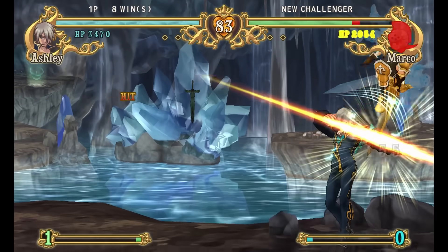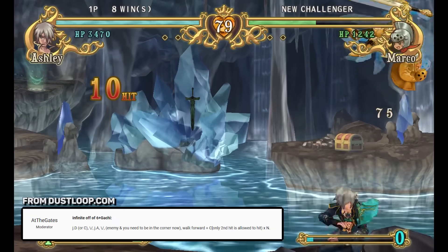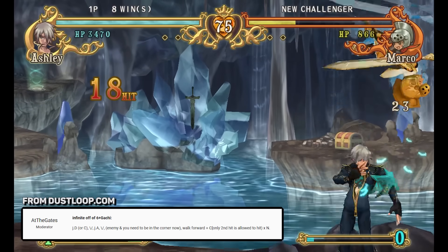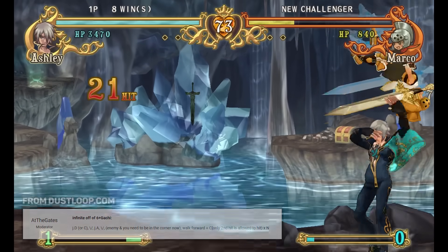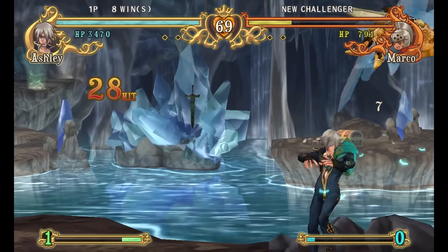Battle Fantasia features a parry-type move called a Gachi. Holding forward while performing a successful Gachi causes the opponent to wall bounce and puts them in a state that allows for new juggle combos. This infinite is only possible while the opponent is in this post-Gachi state.